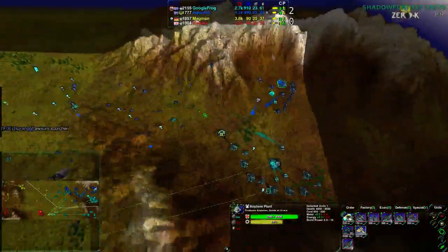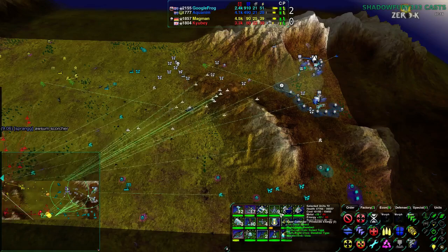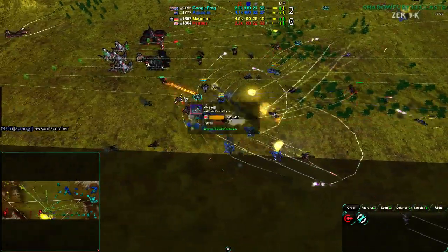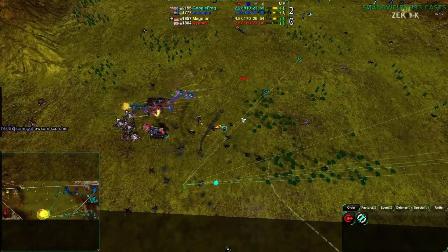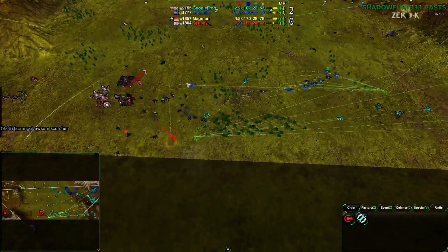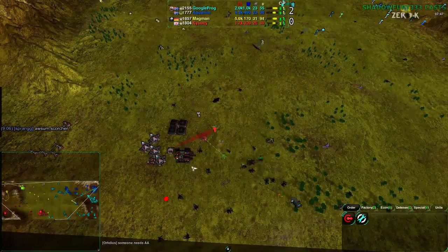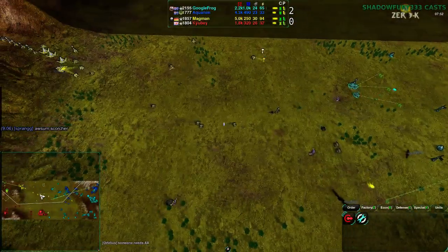Aquanim already has 17 fighters whereas Cube has looks like 12. Cube is getting distracted by the scorches on the ground and losing all of their fighters — every single one is down. Down goes the Raven before anything happens, just dead. The stall basically made them leave — it put them behind in the fighter game, in the air game, and in the factory switch. Magman's commander should be over halfway down the middle of the map instead of staying back.